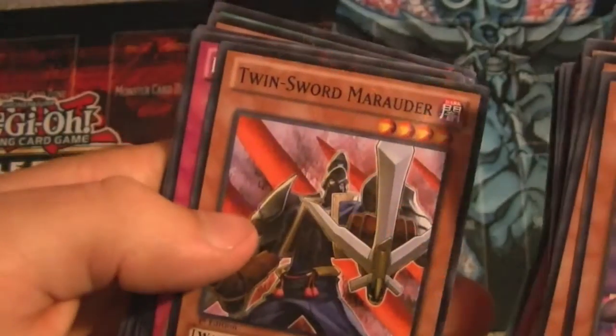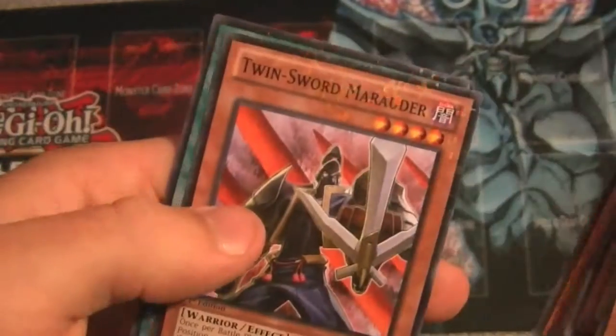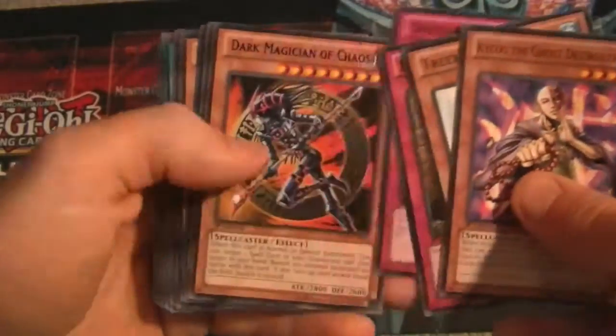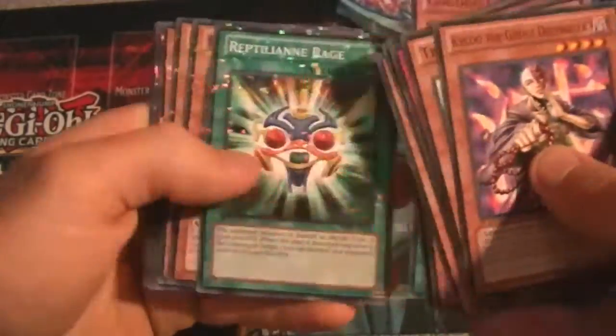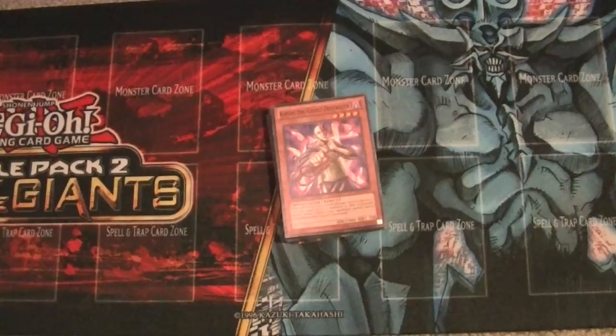Also Samurai of the Ice Barrier, Twin Sword Marauder, Labyrinth of Nightmare, Pyrotech Mech Shiru, Shocktopus, Twin Sword Marauder again, and Mausoleum of the Emperor. Overall, some good cards in here — not anything I specifically wanted to pull, but it was fun as always to open some Yu-Gi-Oh card packs. Hopefully you guys enjoyed the video, make sure to leave a like. Stay tuned because I got one of the new Dragon Starter decks that I'm going to be doing an opening of, uploaded today along with this one. Alright guys, my name's Zenz and I'm out — peace!